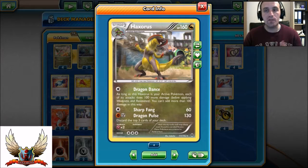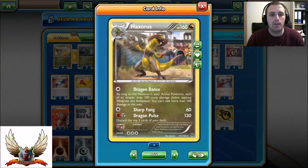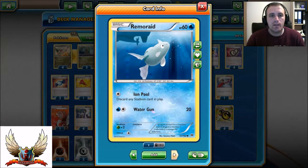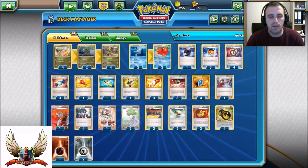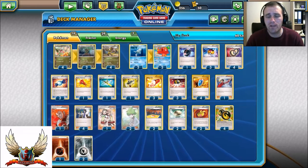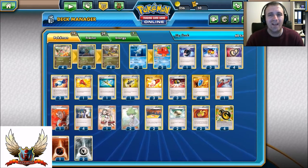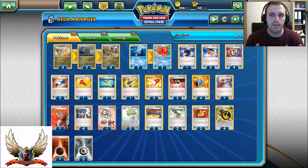Even without Dragon Dance, you can hit for a lot of damage because you also have Muscle Band. Haxorus has 160 HP, and with Training Center it gains 30 more HP, making it 190 HP — definitely worth playing. Octillery's Abyssal Hand lets you draw cards until you have five in your hand. I don't have Hex Maniac in this list because in our local meta there's no Wily Plum item lock and maybe only one person plays Crobat.